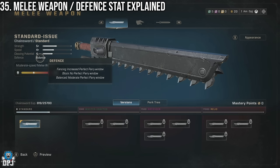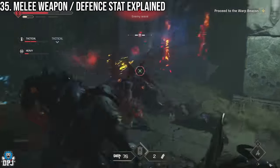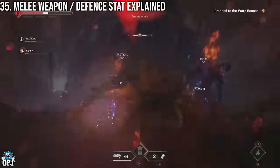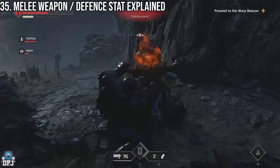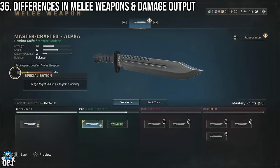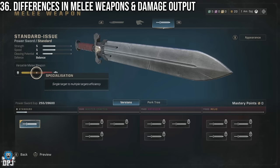Fencing increases the perfect parry window. Block means no perfect parry window but much better blocking. Balanced has a moderate parry window, sitting in the middle. This is especially important if you're playing melee-focused classes like the Bulwark. Also learn your weapon combos as each melee weapon is vastly different — the combat knife is great against a single enemy but weak against crowds, whereas the hammer and swords are incredible against multiple enemies. Pick your weapon wisely.